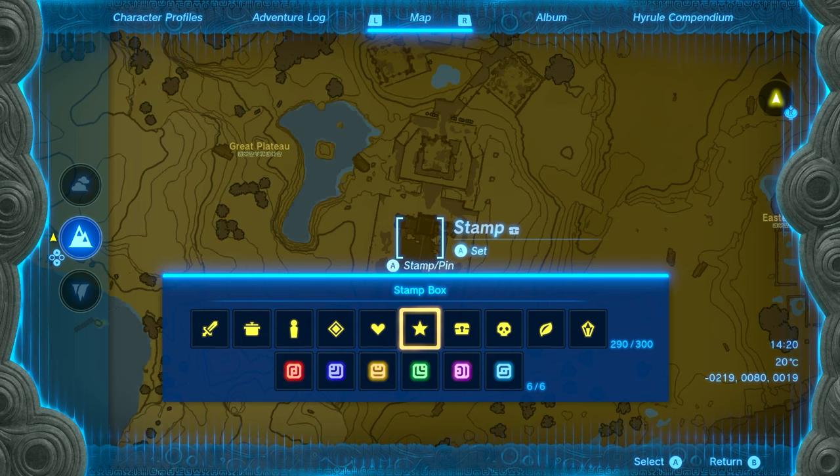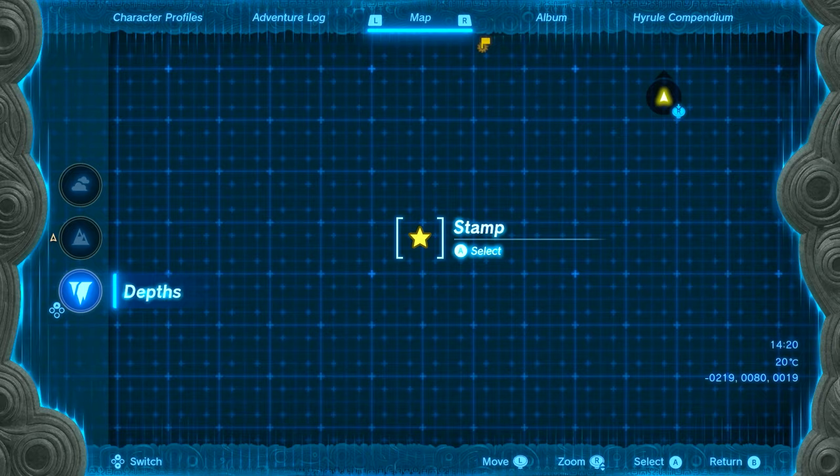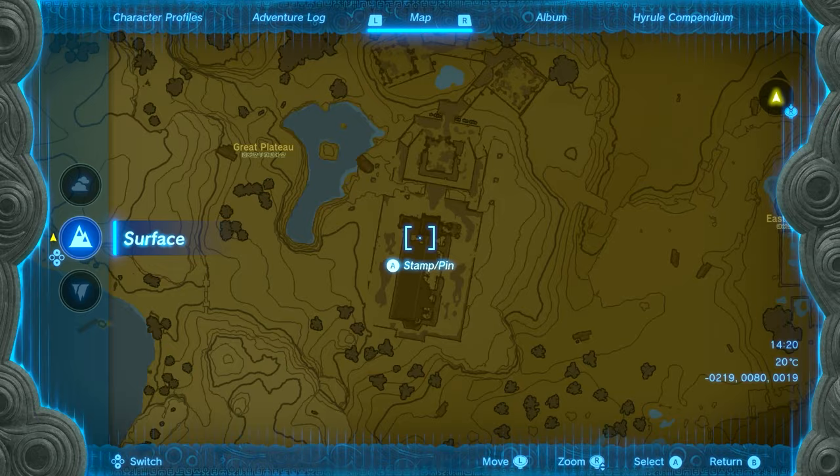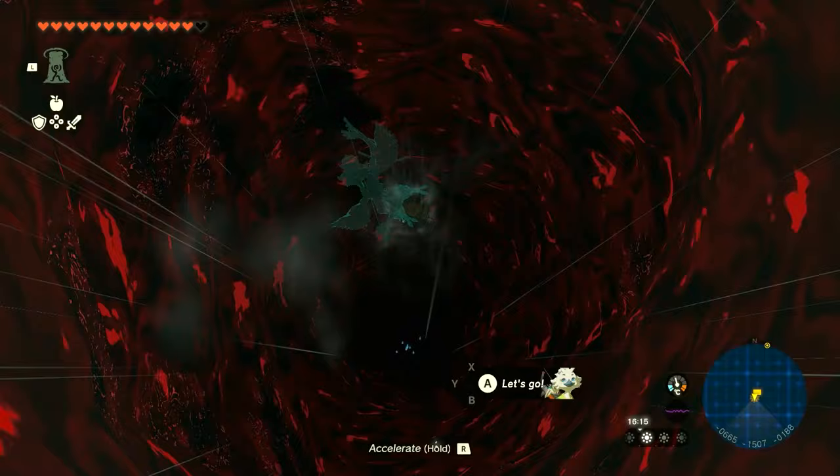We're going to this location over here. I'm going to put a star — but not on the main map. I'm going to go down to the depths and put a star there, because this is the location of the building we need to go to in the actual depths. Then go to one of the nearest chasms to that star location on your main world so you can go down and get to that star in the depths as close as possible.